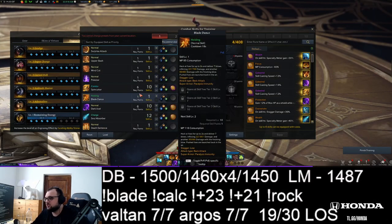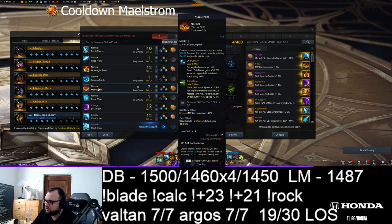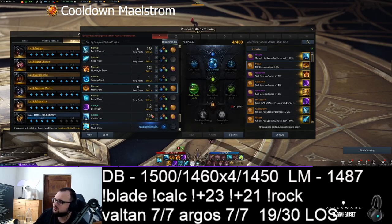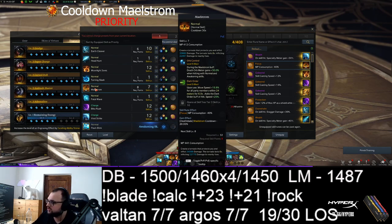In terms of gems, what's the priority? The most important gem is Malstorm Cooldown. This smoothens your rotation, and getting that cooldown gem to level 10 — if you're going for long-term investment — would be your priority. Not the damage gem, but the cooldown gem is the priority on the blade.